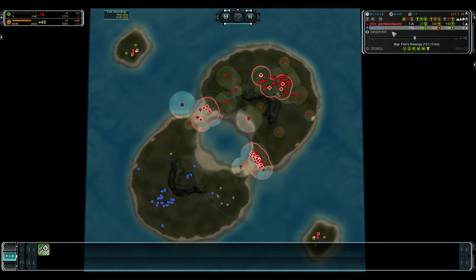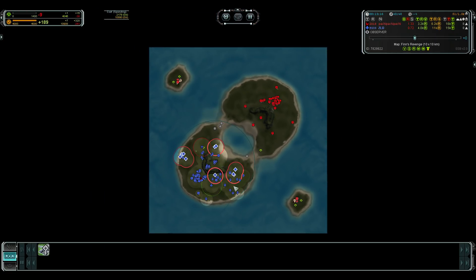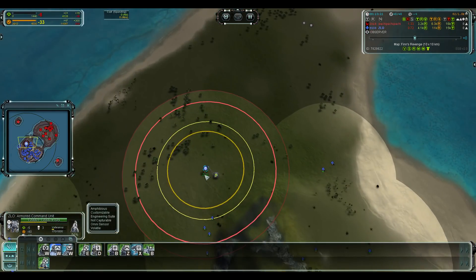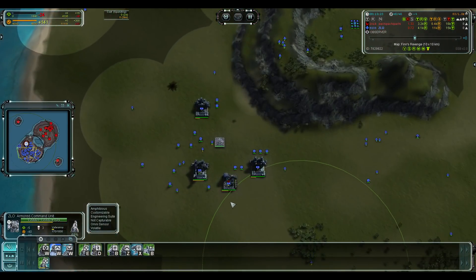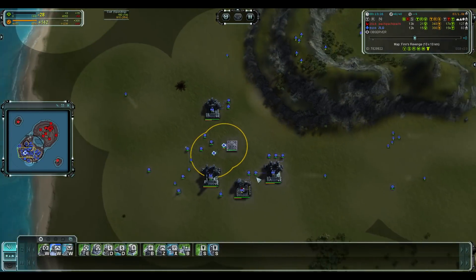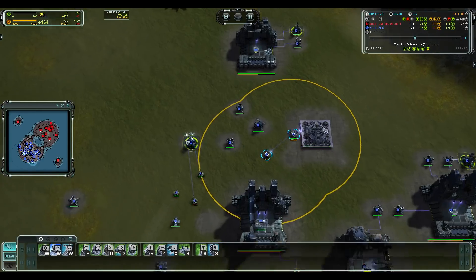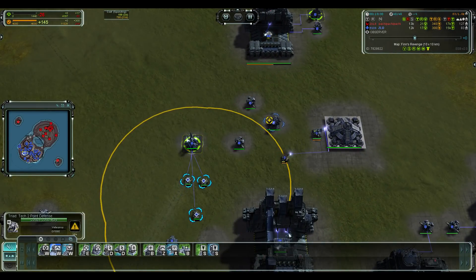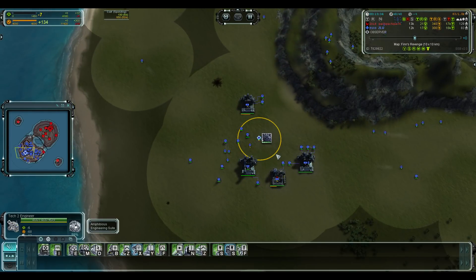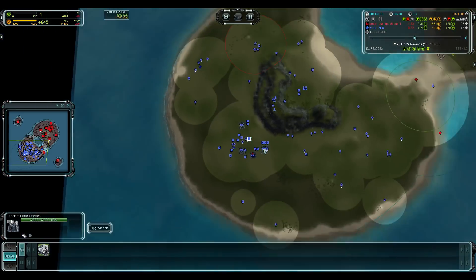And thirty T1 tanks — that's a pretty nice looking army versus only eleven Pillars and nothing else for Zlo. Zlo doesn't have a commander upgrade either, but he is finishing the T2 pgen now. That could allow him to do anything he wants with his ACU. He's trying to get some eco up — this T2 pgen will allow Zlo to do anything he wants with his ACU certainly.